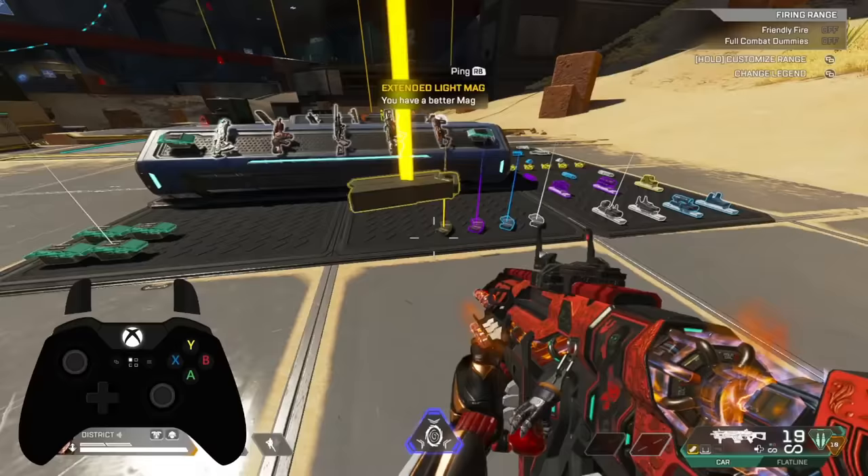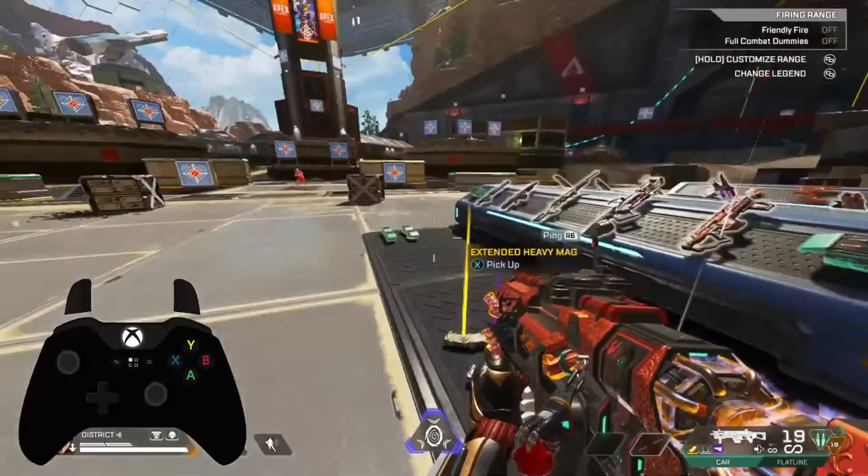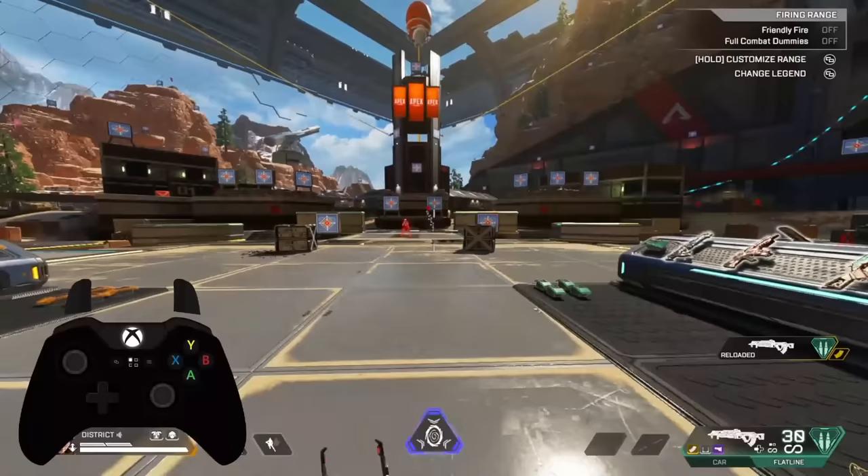All this basically means that even if you don't know the specific pattern of the gun that you're trying to shoot, you can just follow its general recoil pattern. For example, if I have a CAR and I didn't know how to pull it exactly, all I had to do was pull down and to the right, and that is going to help me control the CAR perfectly or close to perfectly.